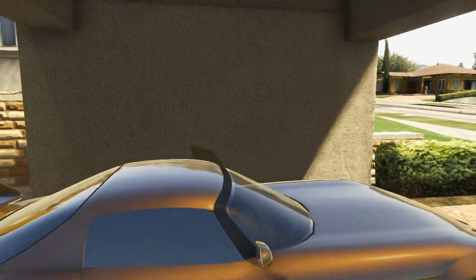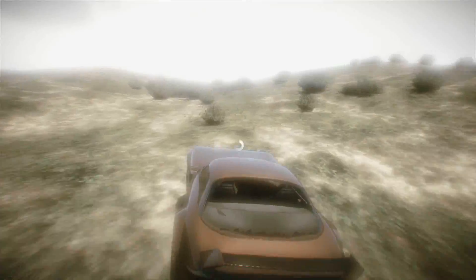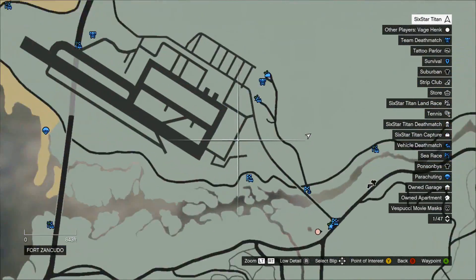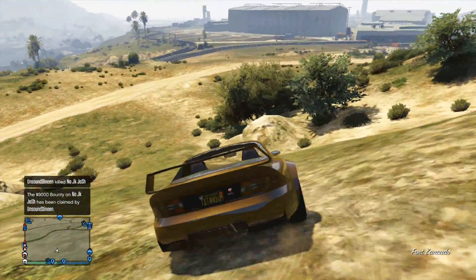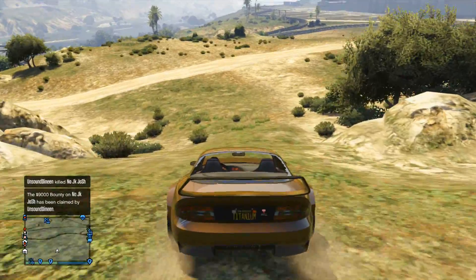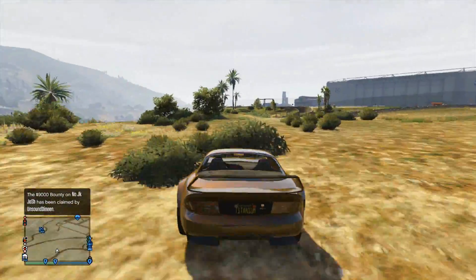You might want another method of getting a jet without being shot down by the jet that spawns behind you in Fort Zancudo. Approaching Fort Zancudo, you want to come up this hill which is on the east side. I know a lot of people like to use the freeway, but there tends to be a lot of traffic and people can spin out going up that ramp — it's a bit dodgy and it's a long run to the jet.